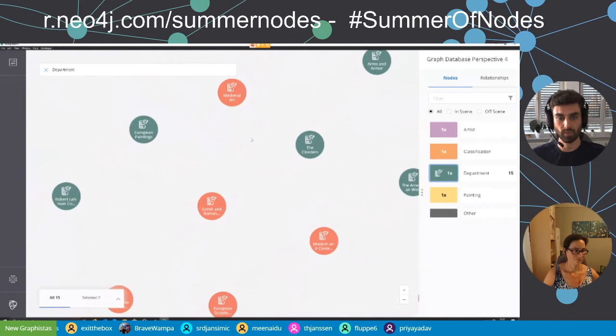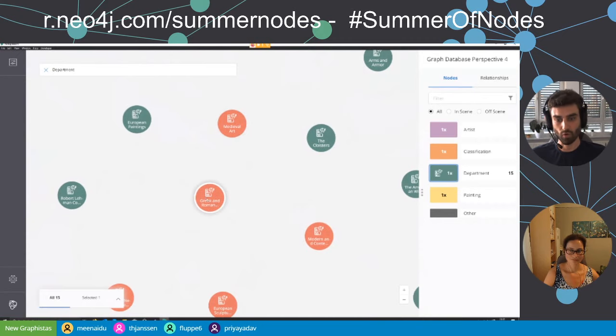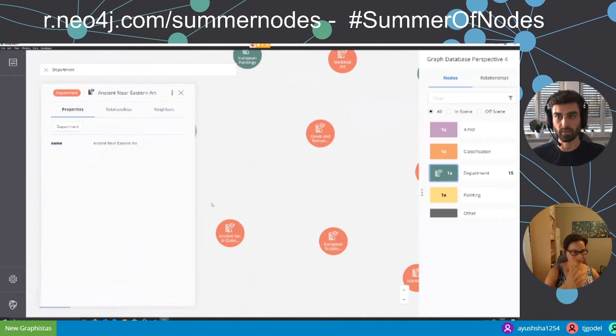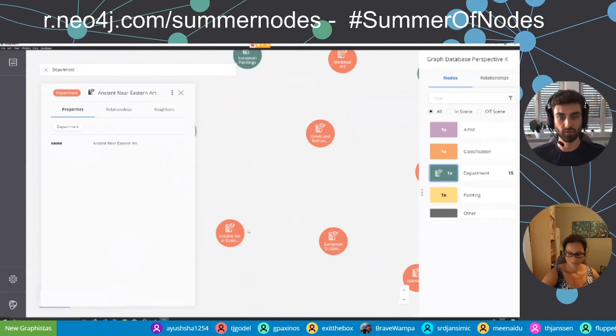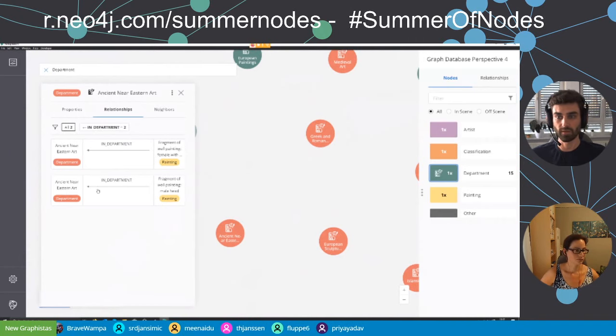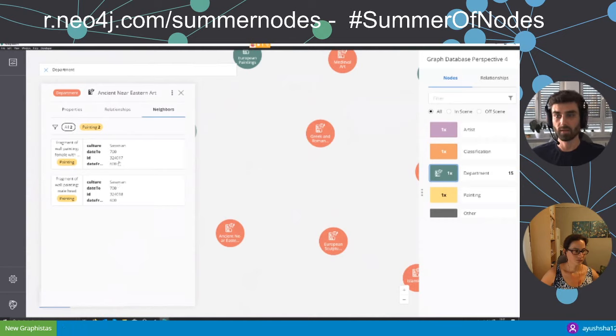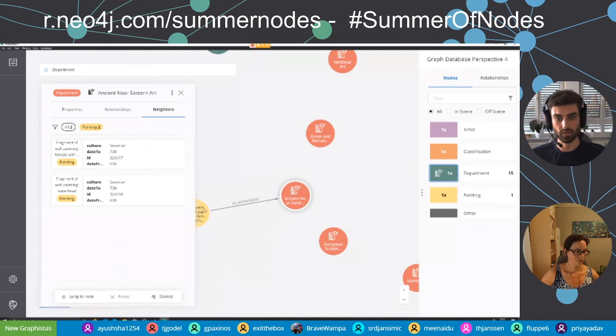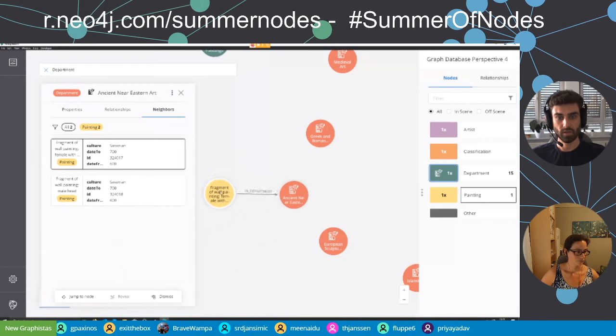Zooming in, I can see departments like medieval art, Greek and Roman art, ancient near Eastern art. Double-clicking a node gives more information — I can see it's called 'Ancient Near Eastern Art', its HAS_IN_DEPARTMENT relationships with two paintings, and its neighbors. I can click 'Reveal' to see the direct connection between this department node and a painting, or explore further.